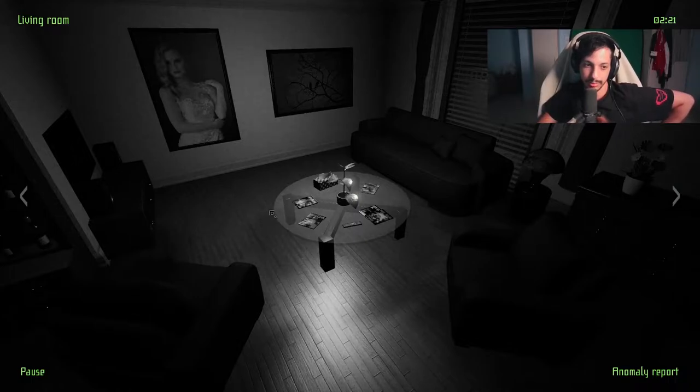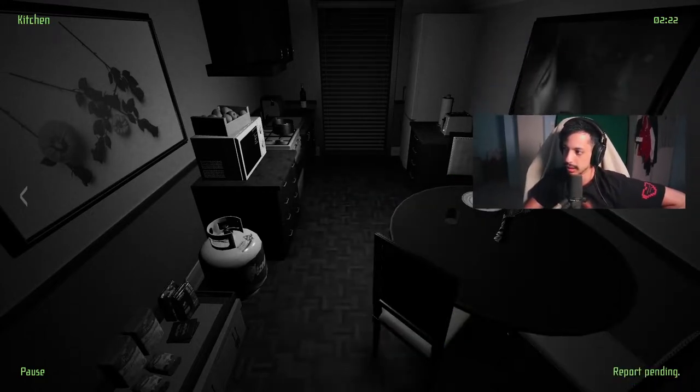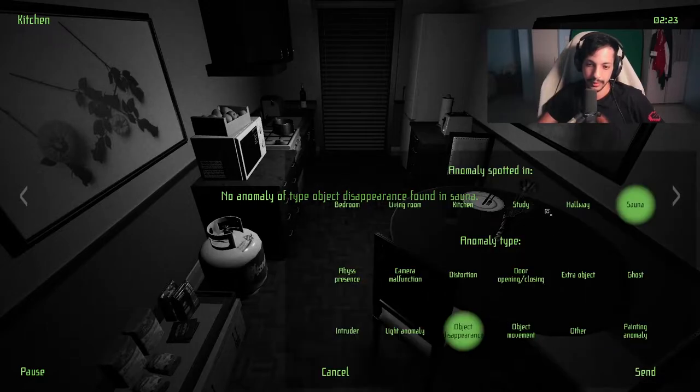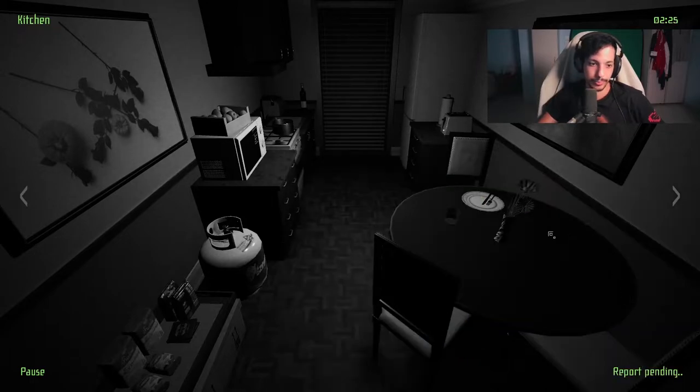The best way to play the game is to turn the brightness all the way up, but we want a little bit of a challenge. This is the picture I've been talking about by the way — you see the woman and the person looking at her. Kitchen — painting anomaly. There you go, it's out of here. I wanted to show it to you since my camera was blocking it last time.